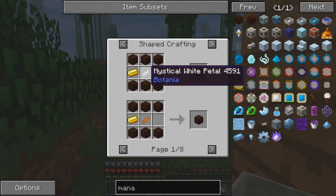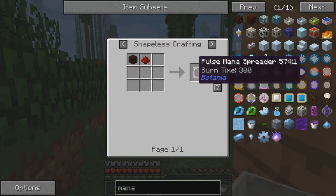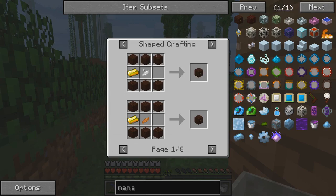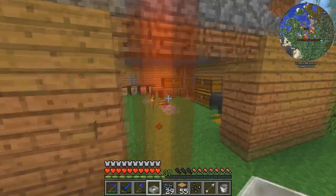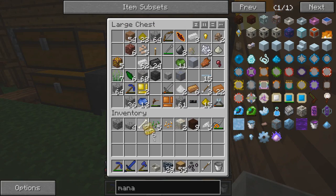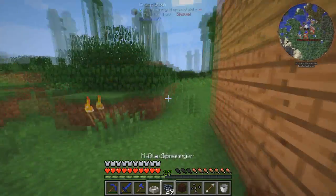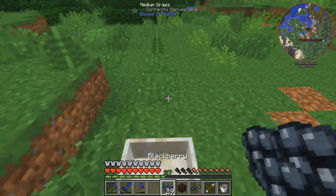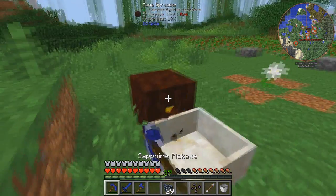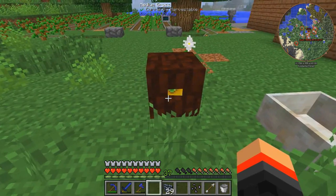Next we're gonna need mana spreaders. These get mana into the pools. We need six living wood — we have nine, that's perfect — one gold ingot, and one mystical white flower or petal. Let's grab some gold. There it is. There we go, we got our mana spreader. So let's place this right next to our mana pool. Does anyone know how you fuel mana spreaders? I don't — I'll have to find out.